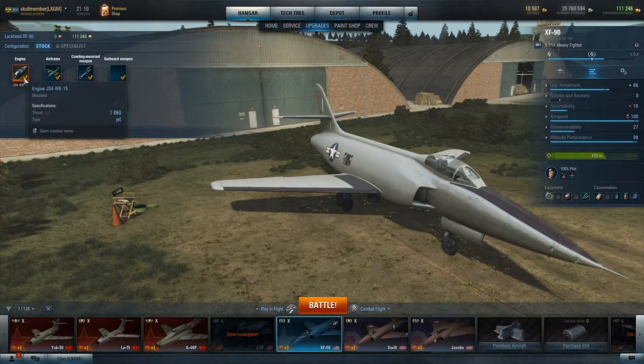The engine has 1860 kilograms of force. KGF stands for kilograms of force, so it's 1860 kilograms force. Of course, it's a jet engine — tier 10 American.